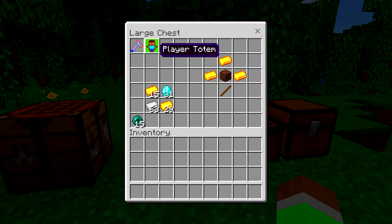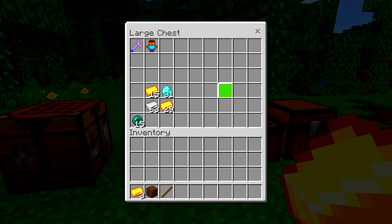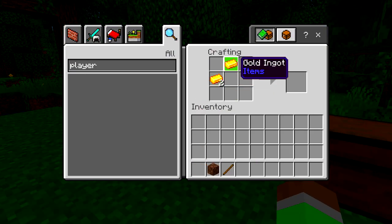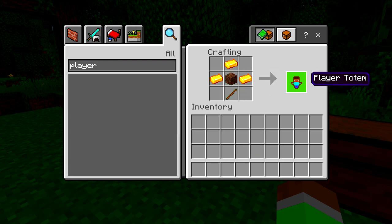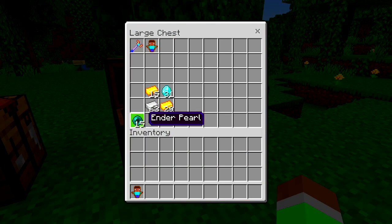We do actually have to craft it. The player totem recipe is shown on the screen — we need a stick, soul sand, and gold ingots. Let's go ahead and put it in the crafting table: soul sand in the middle and the stick just like that. And as you can see, now we get the player totem. Very easy.